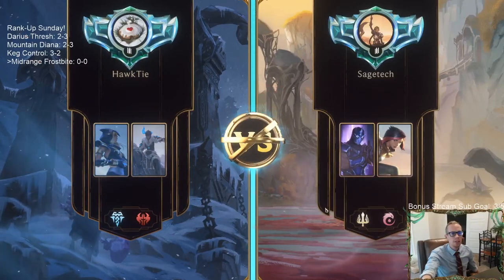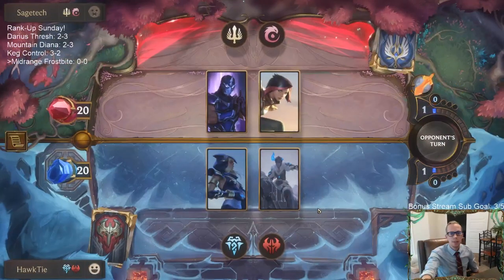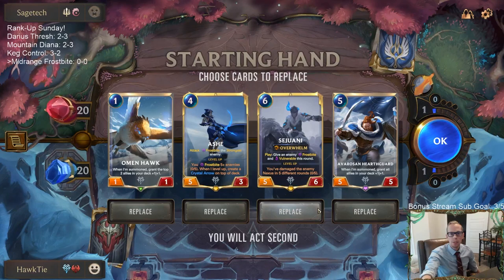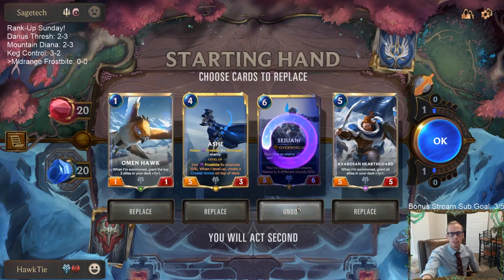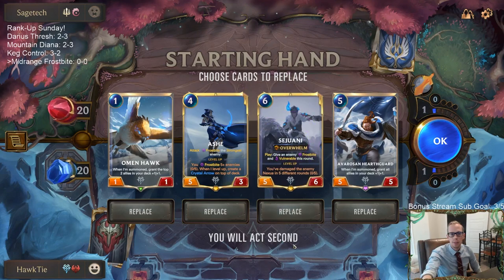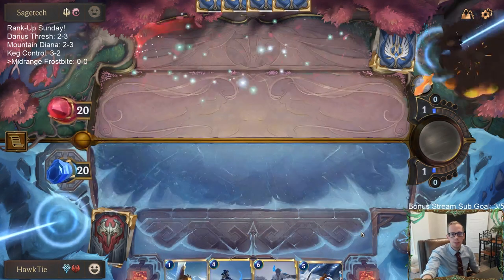One thing this deck can struggle with are the super aggressive decks like discard aggro. Taking out Babbling Björg for an eight-drop does hurt that matchup a little bit. Sejuani is good against Shen Fiora though — Sejuani's actually pretty good. We have nothing on turn two or turn three but we have draw steps.